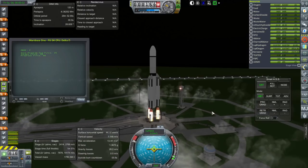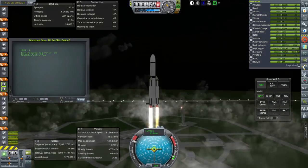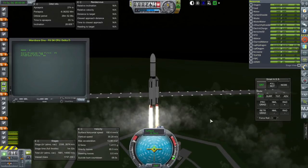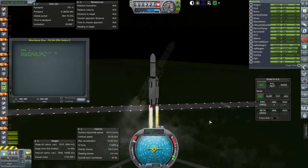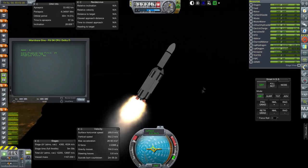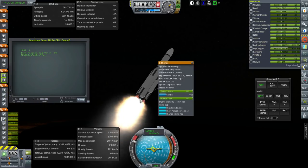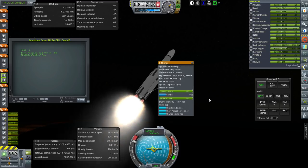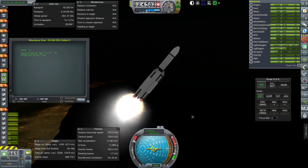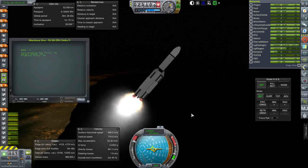The three F1s fire first. The core has four J2s which will light after a certain amount of time — I think 75 seconds. Ignition of the J2 engines. That should be at their maximum efficiency at this altitude; they already have their vacuum efficiency or close to it, so no performance loss by igniting them right now.